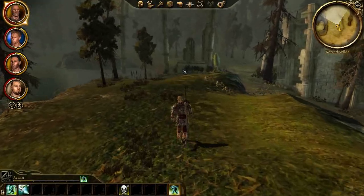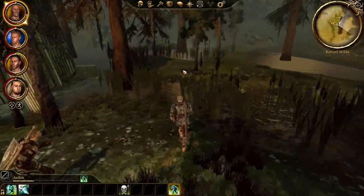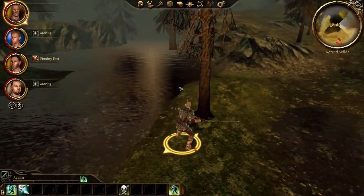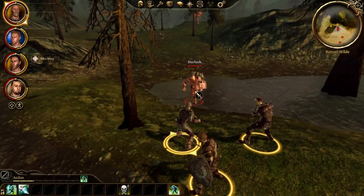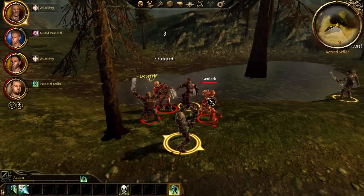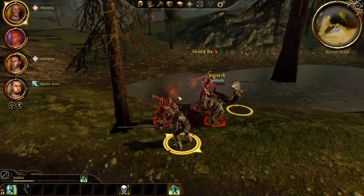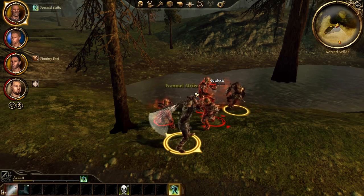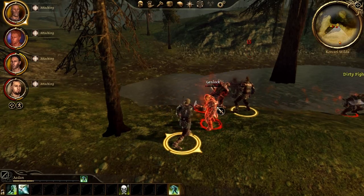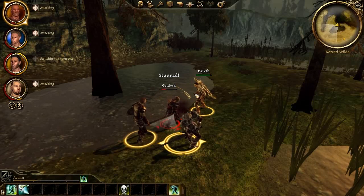I like to go to the far east of the map first, because I don't want to do very much backtracking, and I feel like this route leaves pretty minimal backtracking. Once again, you see I'm waiting for these Hurlocks to charge down here. One thing you want to be careful of is that I have both Alistar, Jory, and myself set to automatically hit the nearest enemy with their knockdown ability — mine and Jory's would be Pommel Strike, Alistar's would be Shield Bash. You want to do a little micromanaging at the beginning of a fight to make sure those don't overlap.